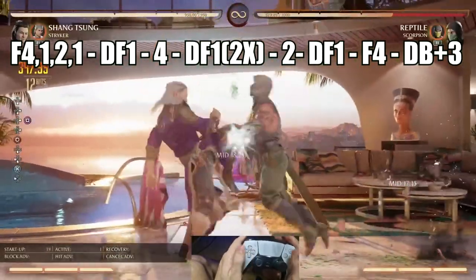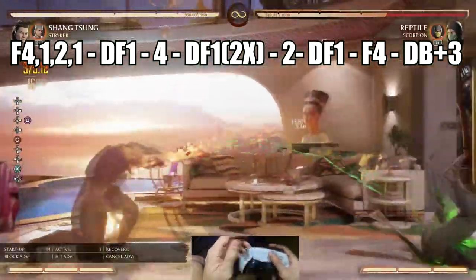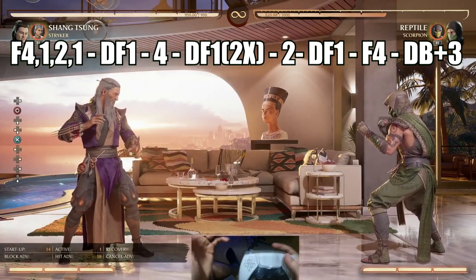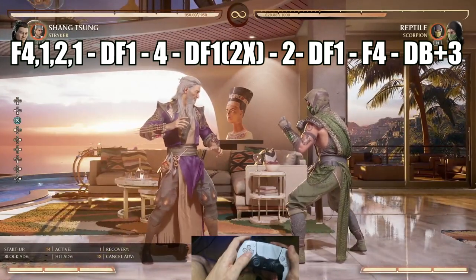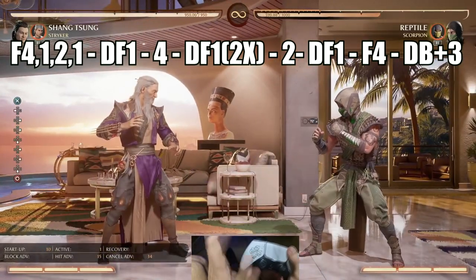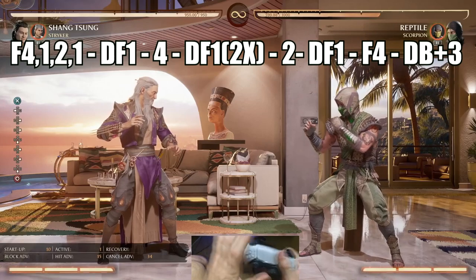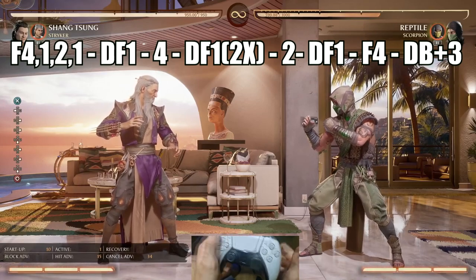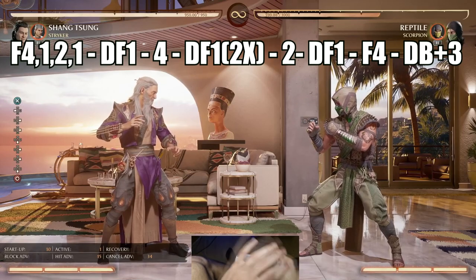If you do it too early, it will cause the opponent to basically float over you. You can do even more damage than this — around 38.8% with a more, just a tad complicated option — but I'm opting to do the easy one that I can hit every single time. For me, it's not worth it to push for 1% more damage if I know I cannot hit it consistently.